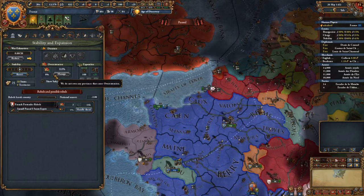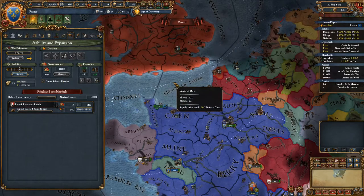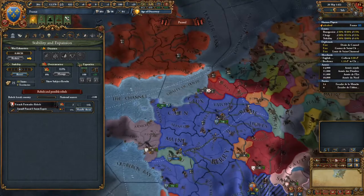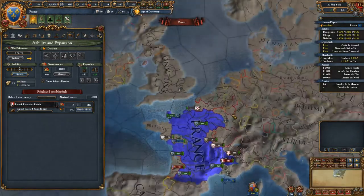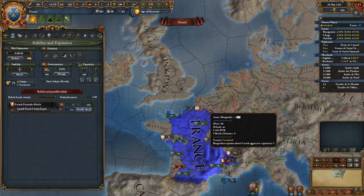This is usually paired with aggressive expansion, which is, in a few words, literally what it says. If you go on the coalition map, every nation will have a point towards your aggressive expansion, and if over 50 points, you may get a coalition if you are weak.